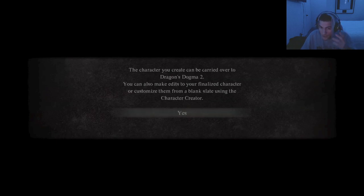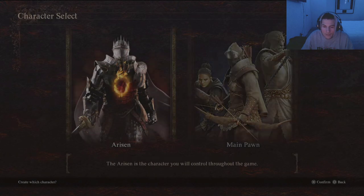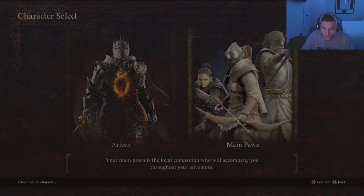The character you create can be carried over. Okay, let's do it. The main pawn is a character you will control throughout the game - your main pawn is a loyal companion who will accompany you throughout your adventure.